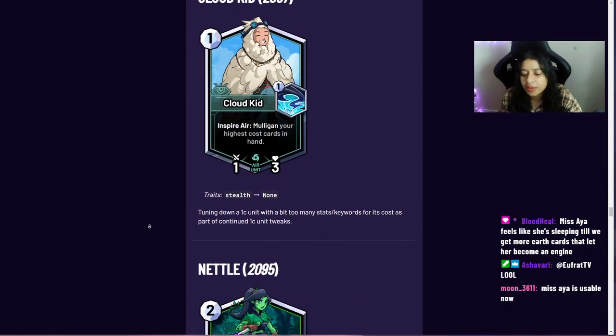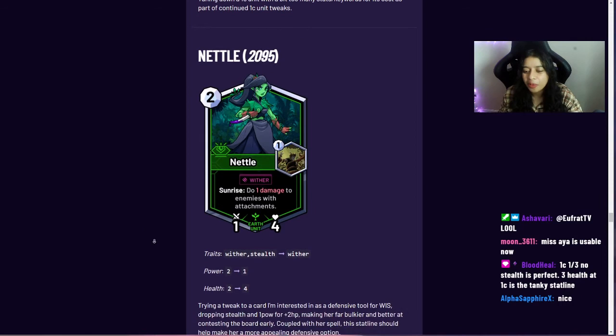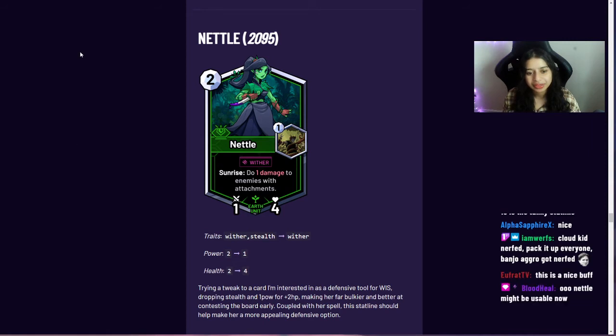Nettle lost stealth and one point of power but gained health, making it a more defensive tool. Trading its stealth and one attack for bigger health means it's more likely to survive and works nicely with its spell. It's a card that's rarely been seen in play.